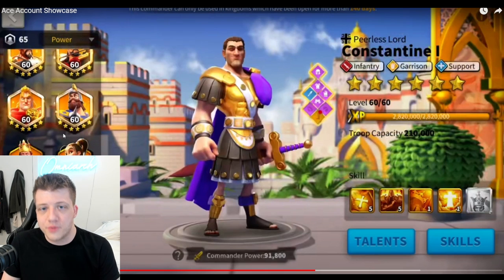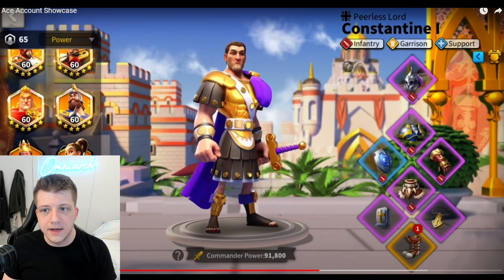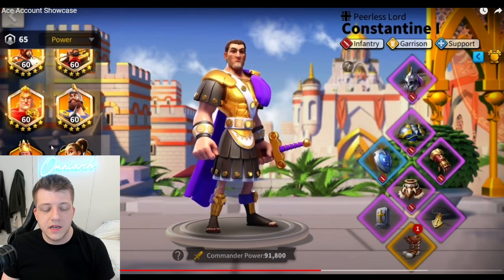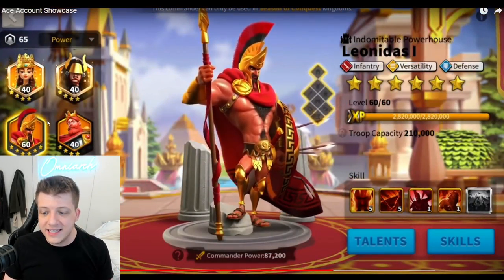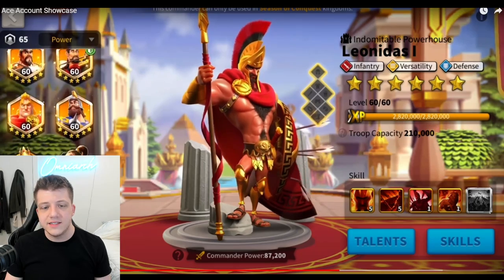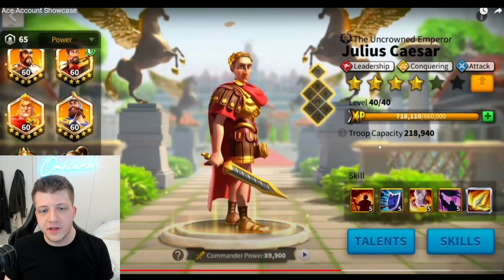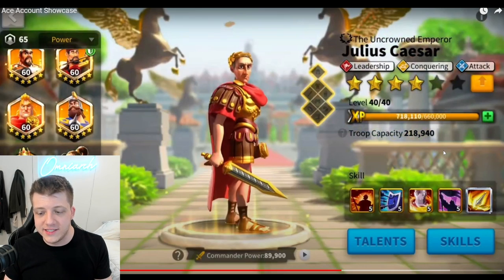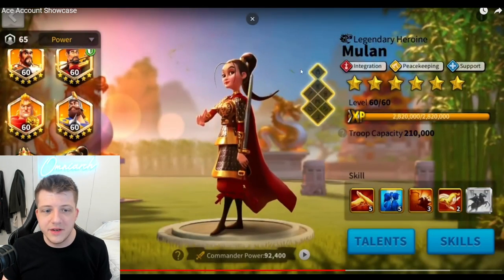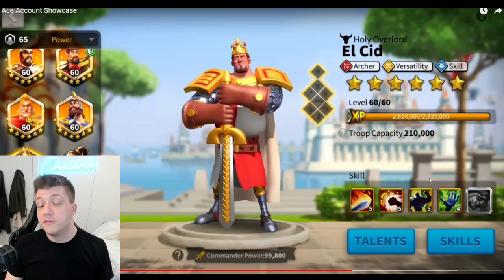A lot of these commanders he took to six stars and level 60 strictly because of his OCD — he said he likes how it looks organized when they're all six stars and level 60. I don't think you should be bringing Cao Cao to level 60 if you're free-to-play, and Mulan at non-expertise as a primary doesn't make sense either. Expertise Julius Caesar is from gold keys — he's level 40 with four stars and will basically never be used as a primary.